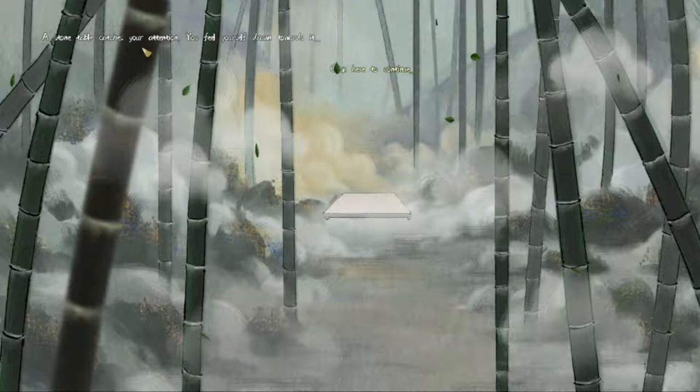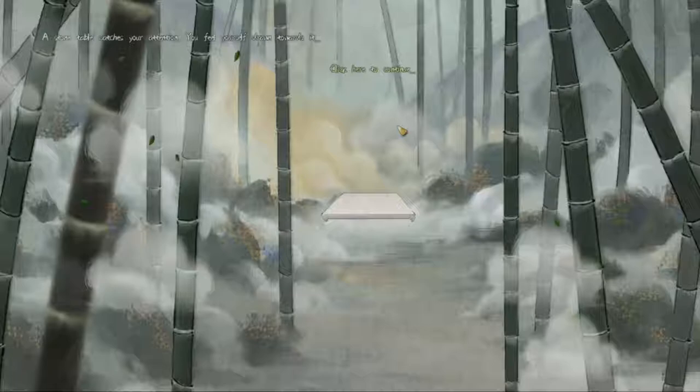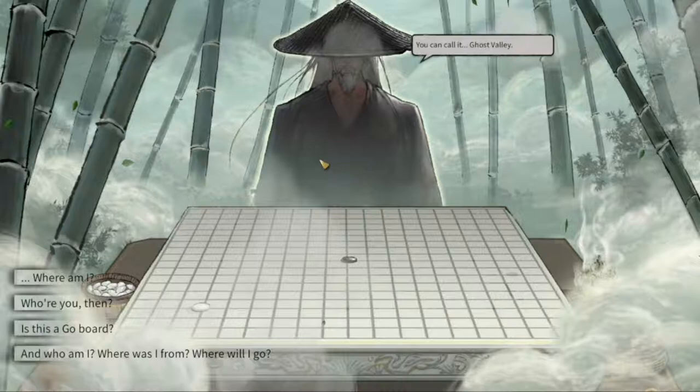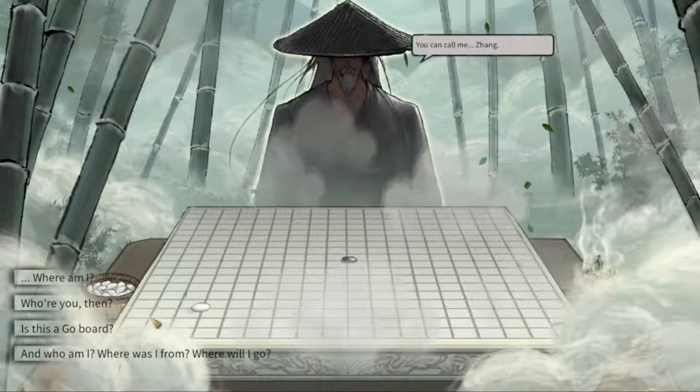A stone tile catches your attention. You reach down towards it. You came here. Where am I? You called it Ghost Valley. Who are you then? You can call me Zan.